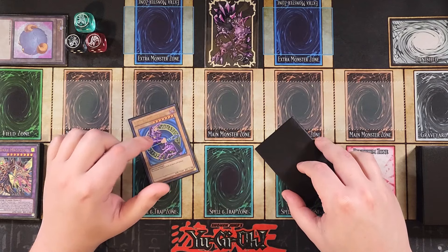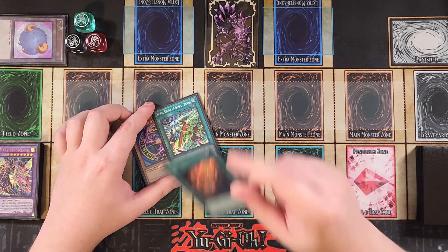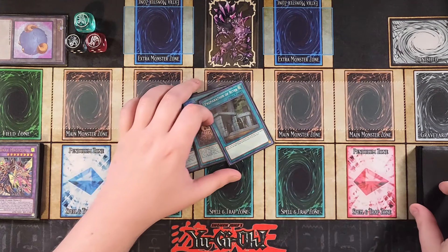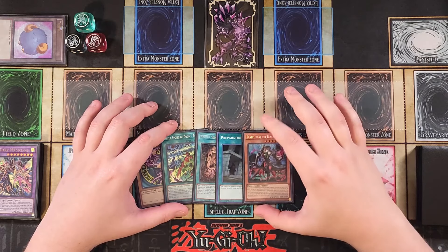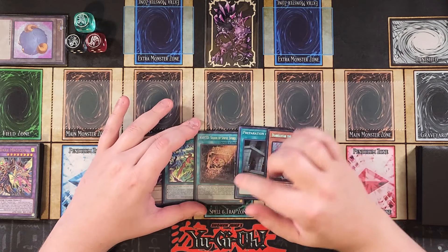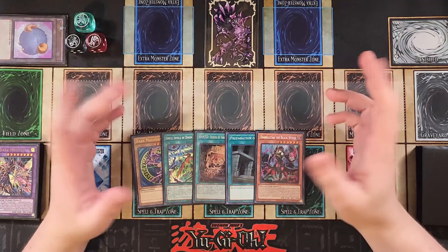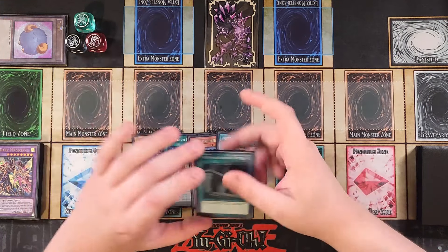We draw into: Ultimate Wizard — Dark Magician — a copy of Sinful Spoils of Doom, a copy of Wanted (that's actually really good), a copy of Pre-Prep, and a copy of Die Bell Star. We don't want to open Die Bell Star here since we already have Wanted, but that's totally fine because we have another copy of Die Bell Star in the deck.